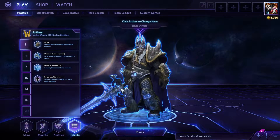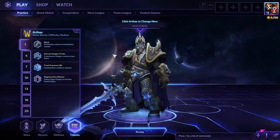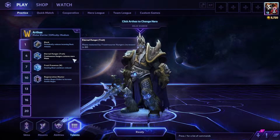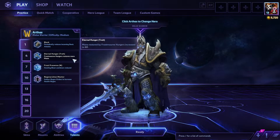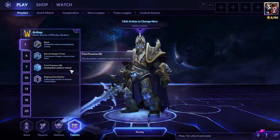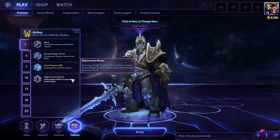Next, we'll be going over Arthas' Talents section as fully unlocked at level 4. At tier 1, we have Block, which periodically reduces incoming basic attack damage; Eternal Hunger, which causes Frostmourne Hungers to restore more mana; Frost Presence, which reduces the cooldown on Howling Blast; and Regeneration Master, which causes Arthas to regenerate an increasing amount of health depending on how many regeneration orbs he's picked up.